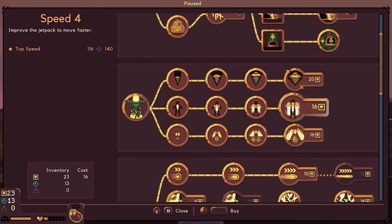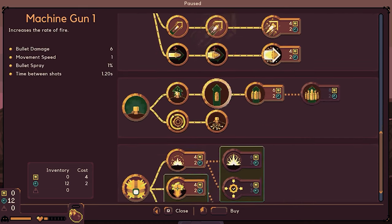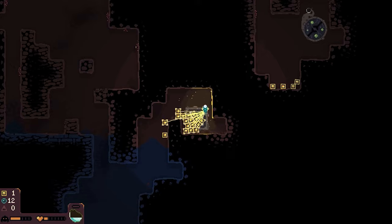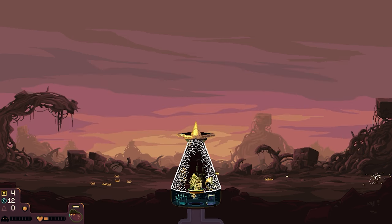Let's go ahead and increase the drill — we have the fruit ready. Jet speed, yeah, let's go ahead and get that as well. We're going to take this as well. What's this — a probe? Adds a probe to your suit which sends out a pulse to find nearby resources. We'll definitely get that as well.